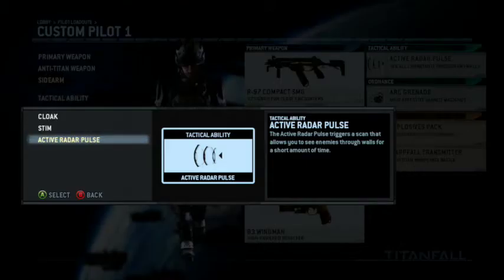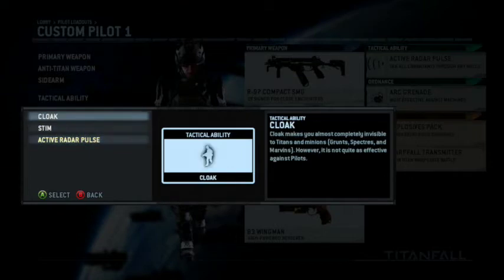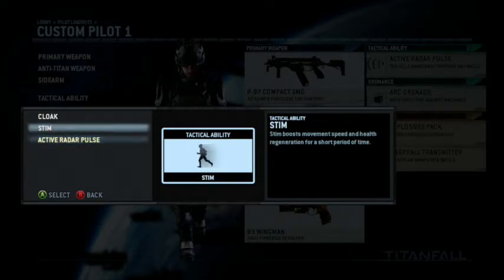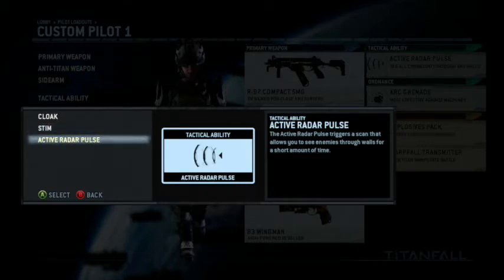I use the Active Radar Pulse on my SMG class. I just kind of wanted to have it on one class. What it does is it lets you see through walls and you can see enemies through walls, which is pretty cool. But Stim is my favorite. It would make sense that Stim would be on an SMG class, but I just keep the Active Radar Pulse on that one instead. Stim lets you run faster so you can run around the map a lot quicker, and I use it on just about all my classes.